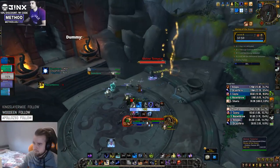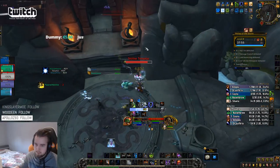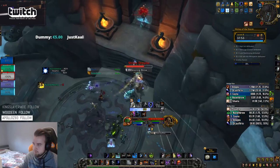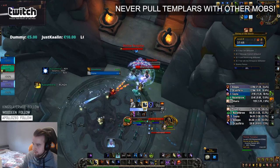The first important mob you need to know about is the Templar. The Templar has a passive 75% damage reduction to any nearby enemies. Make sure that you take this alone or with other Templars, as the effects do not stack or affect the other Templars.